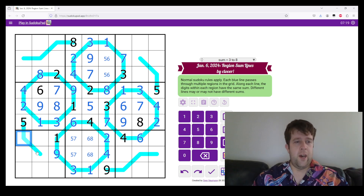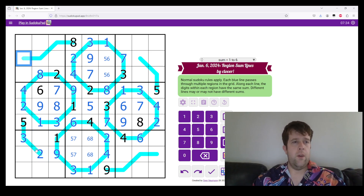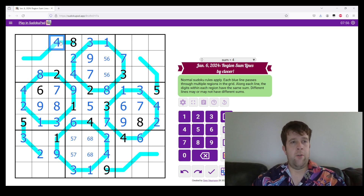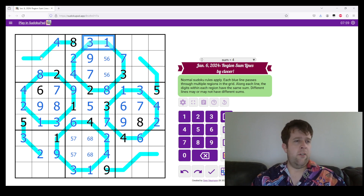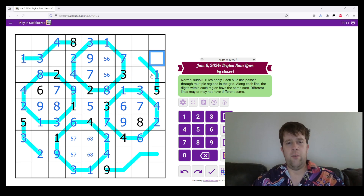Two ways to make five: one and four, and two and three. This has a one in the box, meaning it can't be one and four, so it must be two and three. There's two right there, meaning this is two, this is three. There are two ways to make eight in three digits. One of them is one, two, five — which this can't be because this two sees every other cell in the box. So this must be one, three, and four. We know the order of that: one, three here, and three and one there. Down over here, five must be either two, three — which it can't be — or one, four.